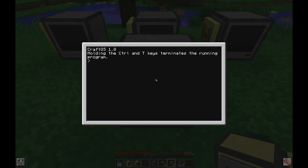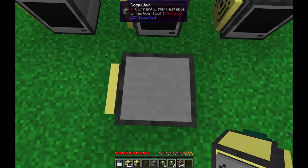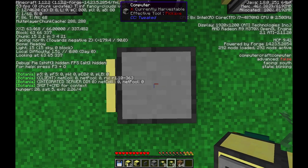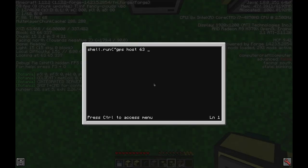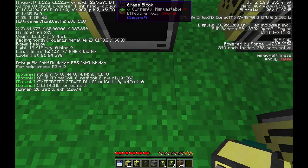To set up the GPS, you want to go into these computers and type 'edit startup', then 'shell.run GPS host' followed by the coordinates. Add in the coordinates — for example, 63, 65, 337 — then save, exit, reboot, and check to make sure it's showing the right position. Then do that for all the other GPS computers as well.